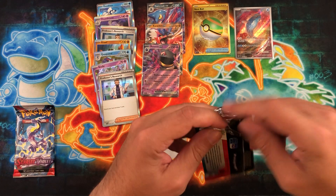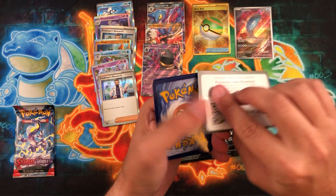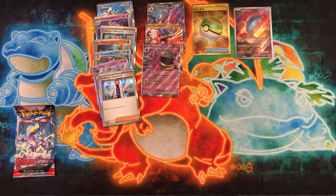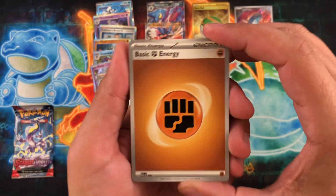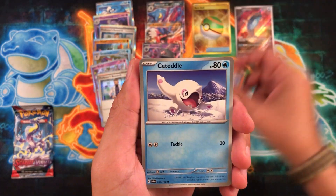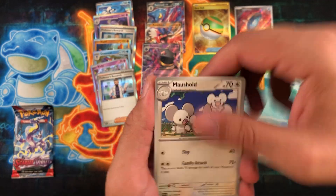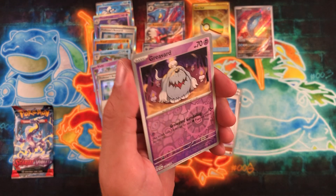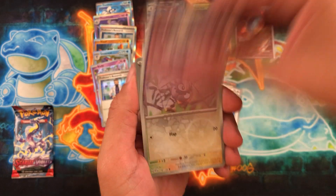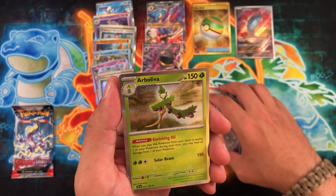As much as I want to do Scarlet and Violet, I'd rather just keep doing this in small openings unless I get a whole bunch of stuff. I have a full case — or pretty much full case — of Brilliant Stars that I still need to rip. If you guys want to see that let me know in the comments; if not I'll just rip it on my own and post the pulls later. It's been sitting under this desk for too long.